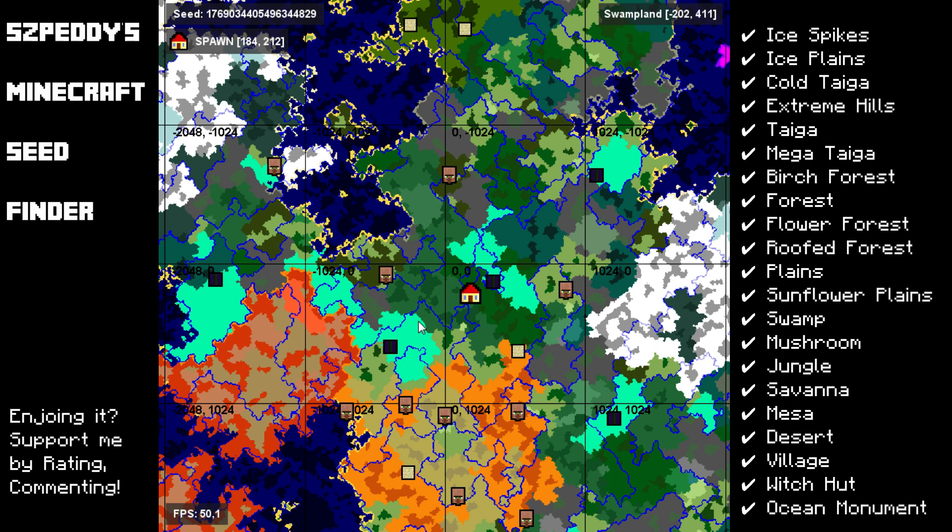Around spawn we have quite a bunch of different biomes. We have forest, birch forest, and extreme hills. Over here there's a sunflower plains if you need sunflowers. And on the west we also have two flower forests, so you can get all kinds of flowers.